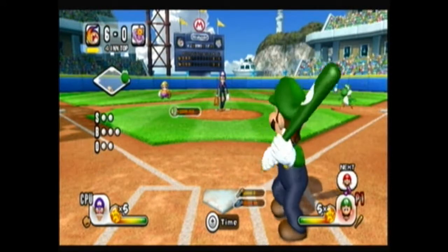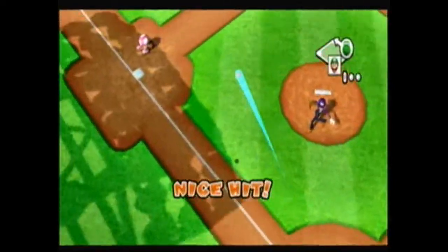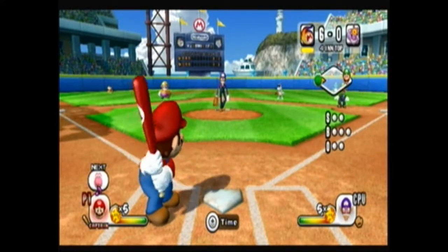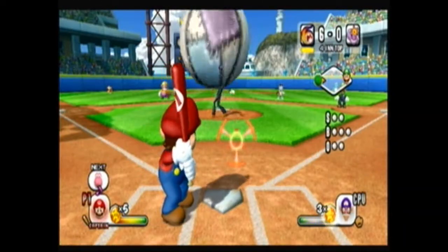There are missions you have to play in the game in the exhibition mode. With all the missions, you get practice doing certain hits, hitting angles, bunting the ball with the bat, and pretty much hitting a home run — generic stuff that you can practice.